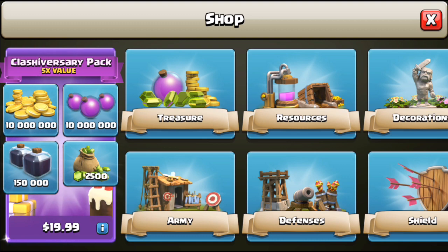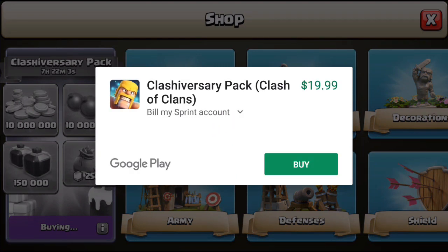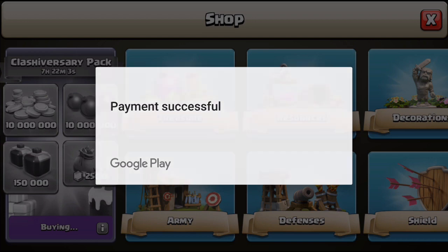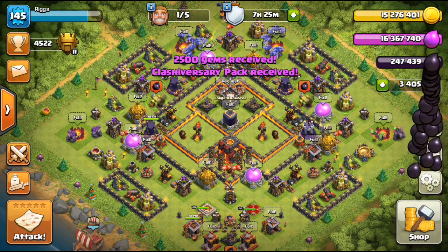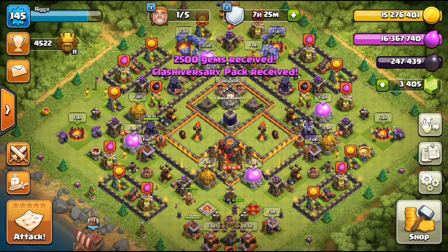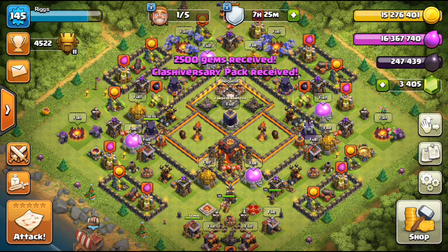We're going to go ahead and buy that right now. Payment successful — always good news! Look at the loot: we got 15 million gold, 16 million elixir, 247,000 DE, and 3,400 gems. That deal right there is oh so sweet.